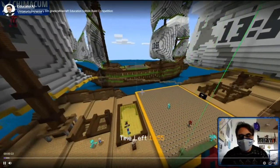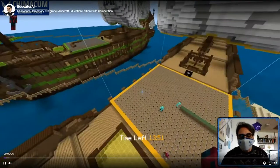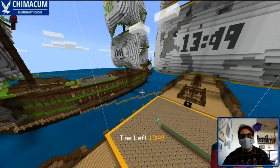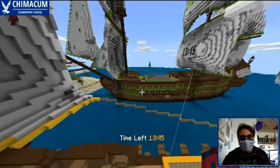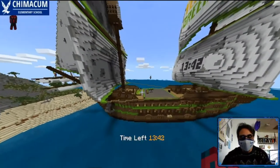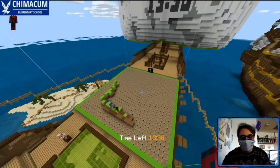Here we have one of the new Minecraft Education Edition Esports Edition make and model. This one's called Pirate Cove. I've got two of my teams recreating a section of our neighborhood creek where we do our water quality testing and fish trapping in science.